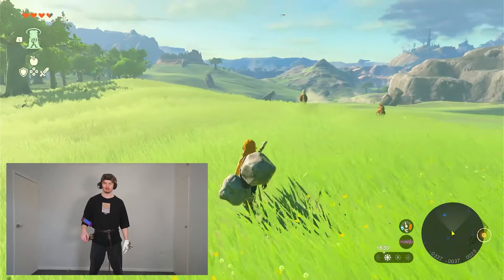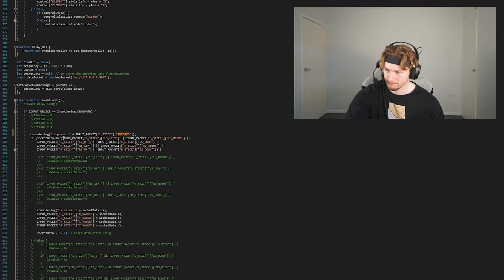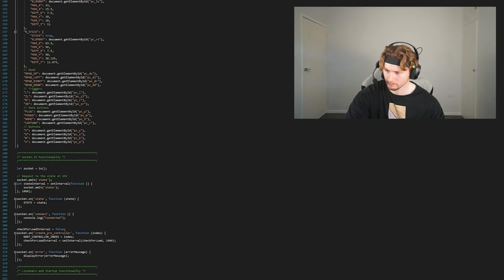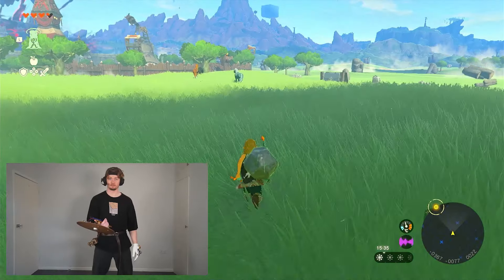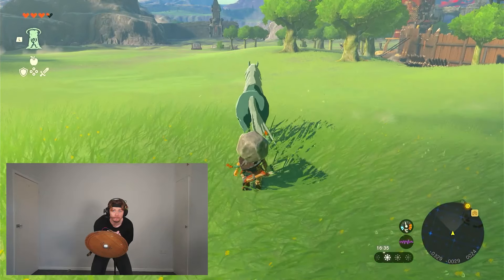And you need the crouch mechanic in order to mount and tame the horse. But for some reason, the NXBT library I'm using doesn't work for crouching. So I had to do some JavaScript and Python stuff just to get it to work. And just like that, we sneak up and first attempt, successfully tame a horse.